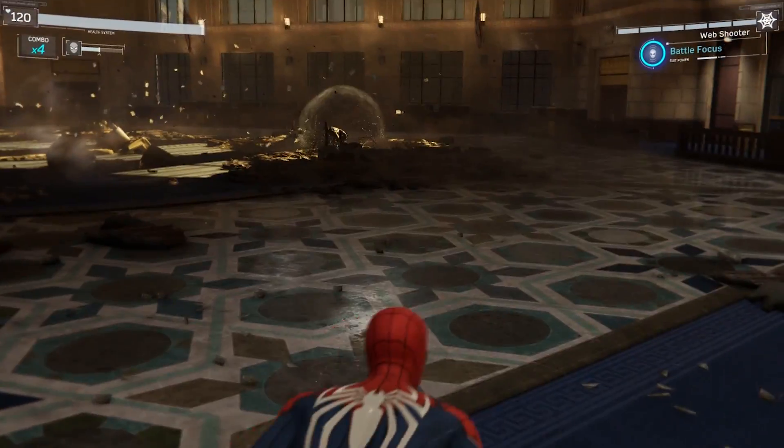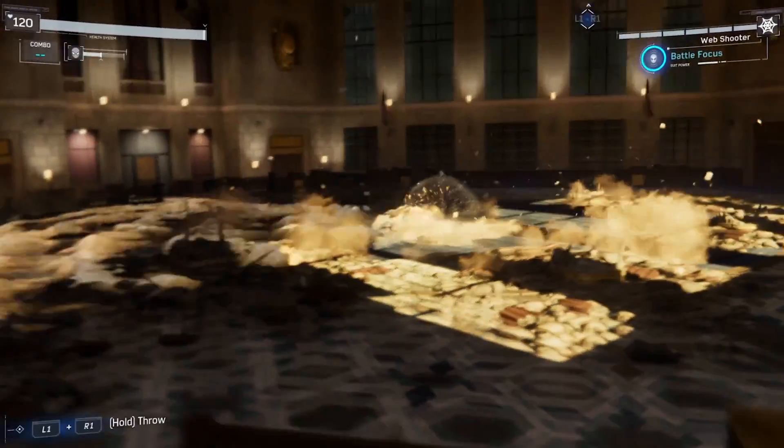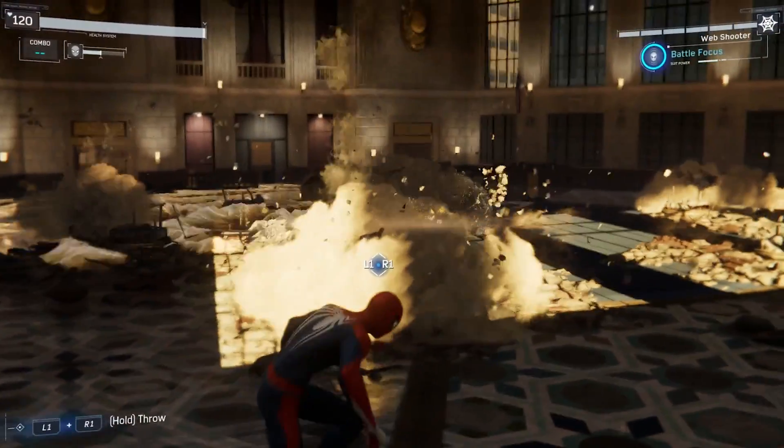This time, for his third attack, he'll do a massive ground pound that releases a shockwave, so just swing away as soon as he jumps in the air. Then throw a rock at the boss to stun him before attacking.